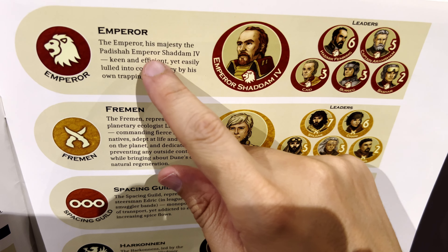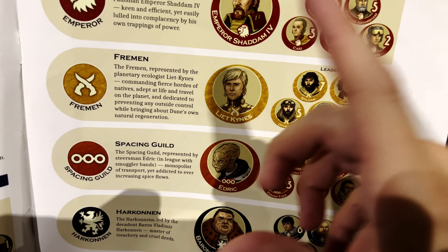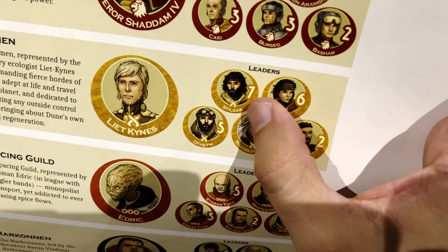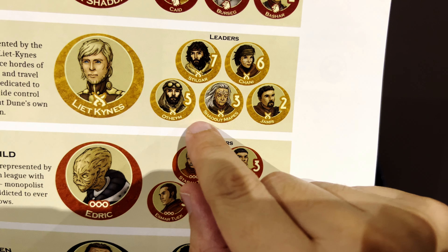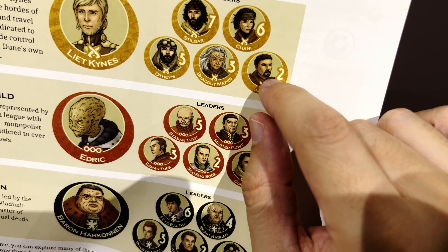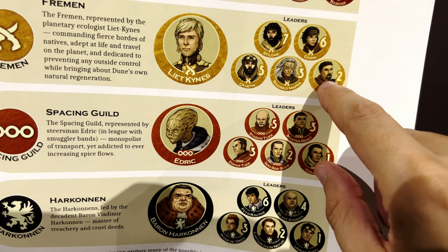The Emperor is described as keen and efficient yet easily lulled into complacency by his own trapping powers. The Fremen are led by Liet Kynes the ecologist, and their battle leaders include Stilgar — the most powerful leader in the game with a strength of seven — Chani, Otheym, Shadout Mapes (the dwarf lady from the David Lynch movie), and Jamis, who is the one Paul kills after being challenged in the desert.